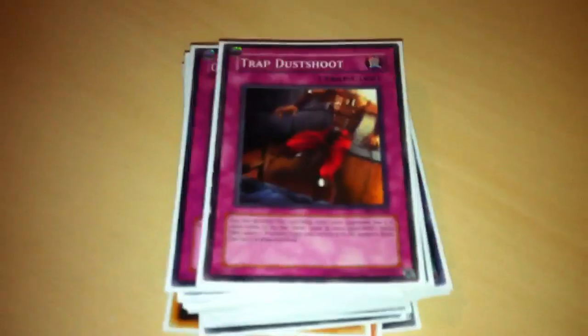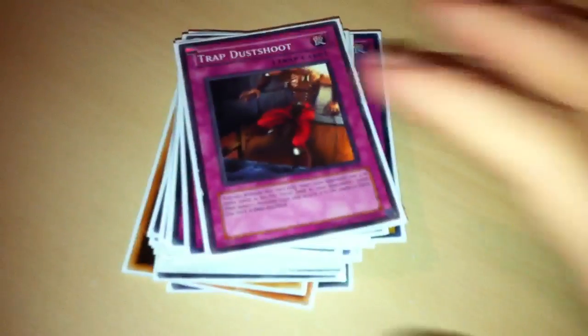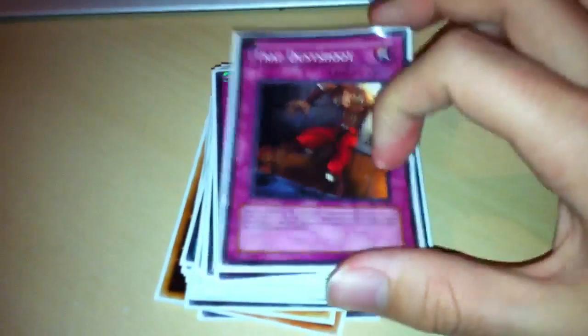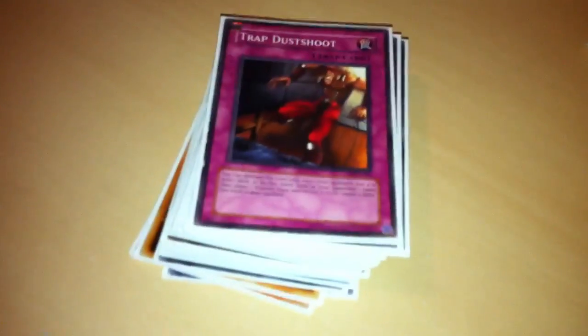I think you guys know my extra deck - I'd rather not go into it because I want to keep that a secret for YCS Brighton if you guys are going. And I can't share my side deck either. That's basically the deck. Thanks for watching, guys. Oh yeah, by the way - you can't really make this deck unless you have Trishula. It makes the deck so much more viable; Trishula is such a good card, it hits so much. You definitely need a Trishula to make this deck - or Mist Worm, but Mist Worm isn't really that great. Anyway, thanks for watching guys, THG Lover.